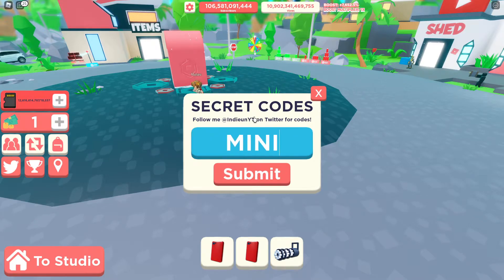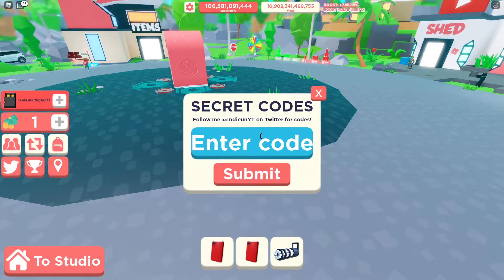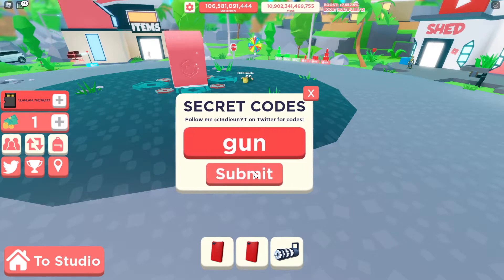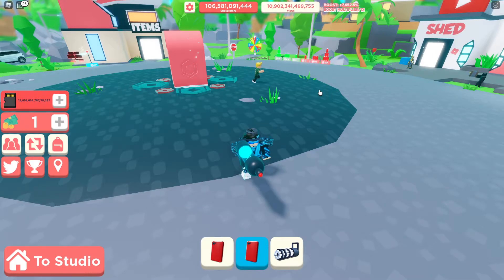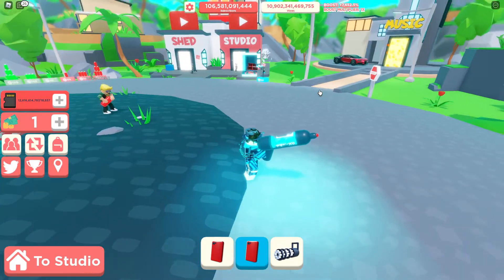And then we have mini snow. You will get a snow plaque. Like, all of these codes work, it's just that I've already done these. So from this code you'll get this gun, and it doesn't do anything — it's just a little thing that you have.